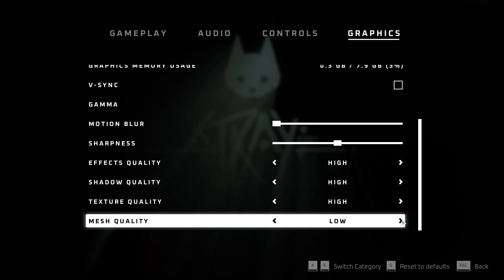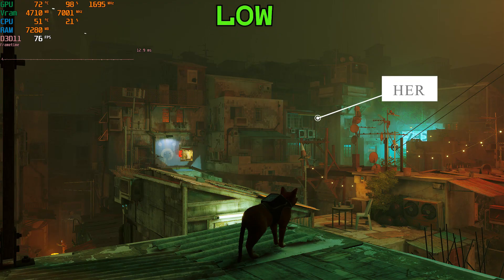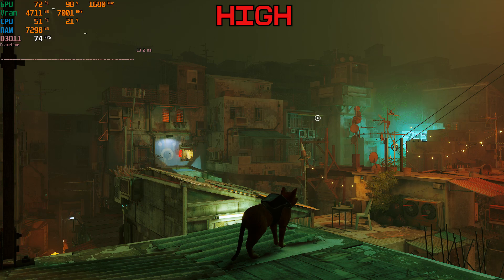Finally, we have mesh quality, which controls the geometric detail of objects far away. Here you can see that a window cage is fully detailed on high, unlike low where it looks incomplete. Performance-wise, going from low to high costs around 2%. Similar to shaders and global illumination, you won't notice the difference during normal gameplay, and the performance hit is negligible, so any option here will work fine.